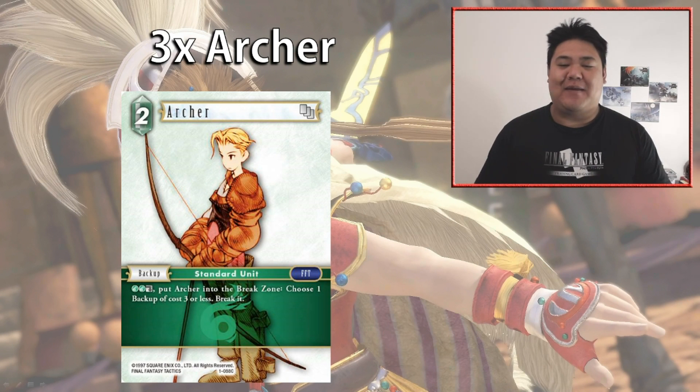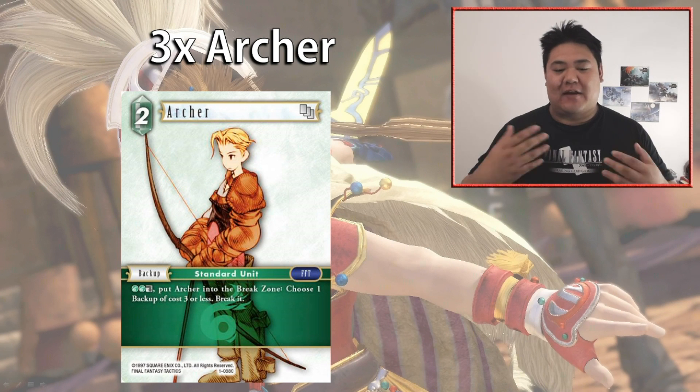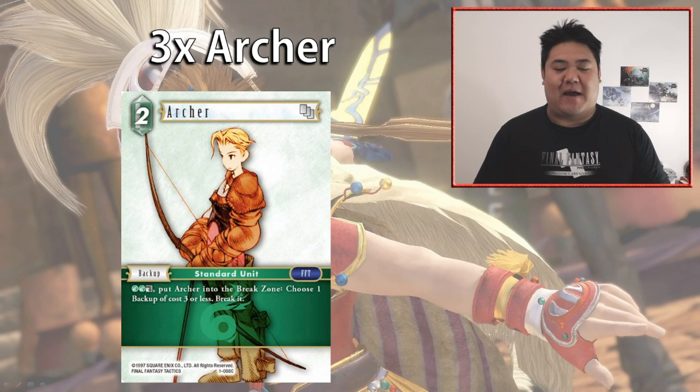We have three copies of Archer, which deals with lightning's biggest bane — Minwu, the three-cost Water backup that prevents your forwards from receiving damage less than their power, completely negating ping damage strategies. Archer is a two-cost backup you can put down easily, and break later to destroy a backup of cost three or less. It doesn't just deal with Minwu — it deals with a lot of free-cost backups that give forwards +1,000 power, and in mill strategies you can remove Riku or Yuna. It has a lot of applications across matchups, and three copies seems great.